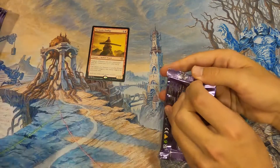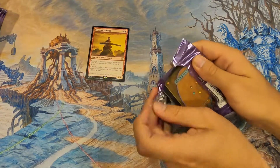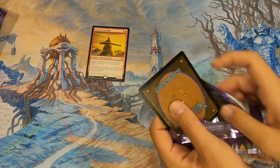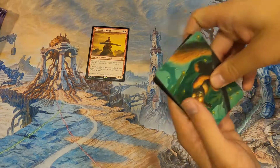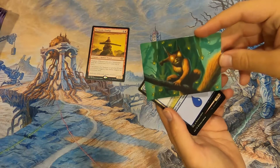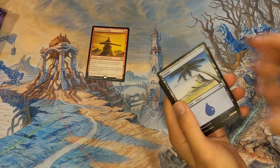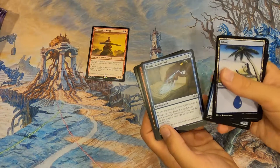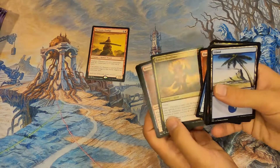We pulled a Construct from Urza's Saga — that's a sick card nickname. One thing I'm interested to compare is the amount of rares and mythics versus the draft boosters, because you can get double and triple rare packs in draft booster boxes, which we just opened one on our channel.